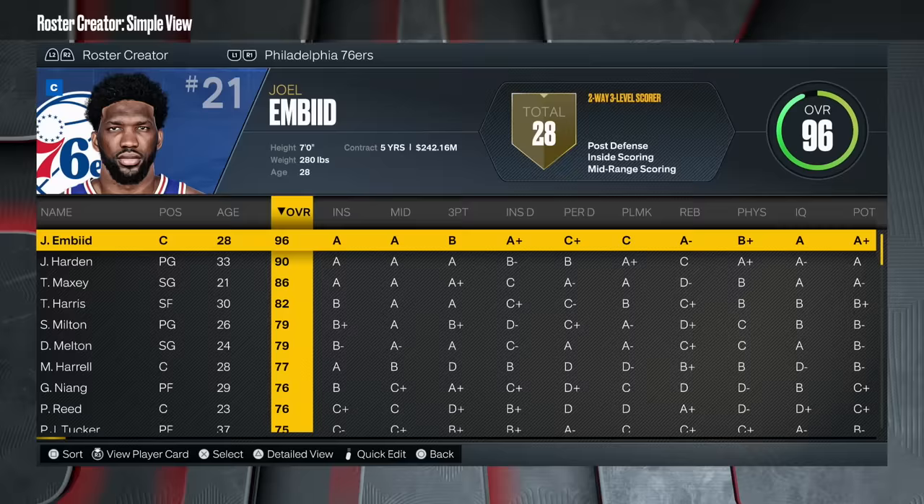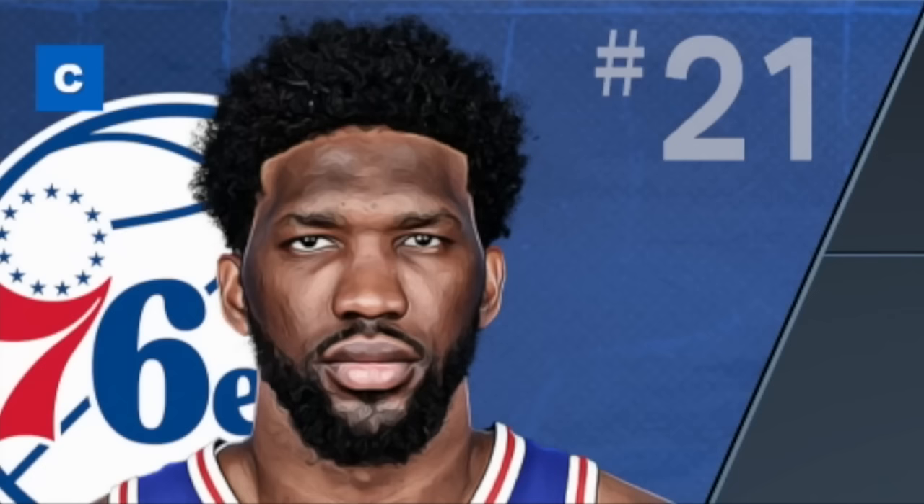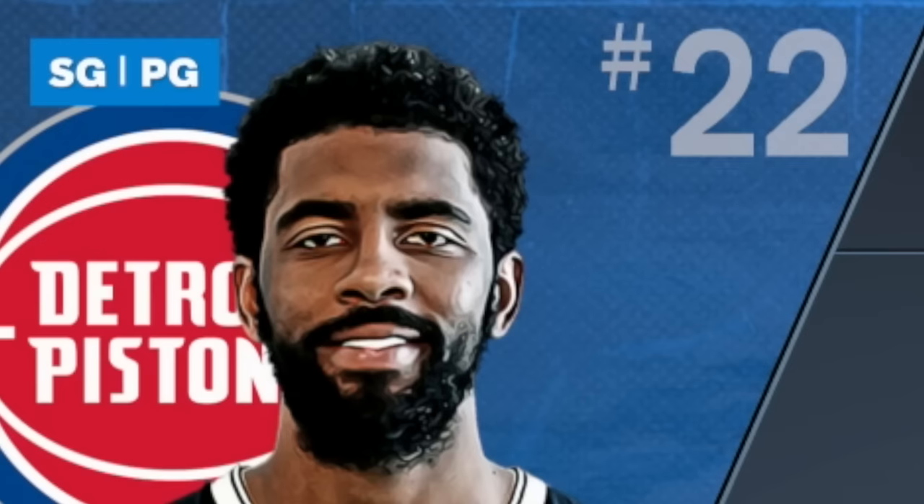I've got a board with 30 squares on it, and those squares are filled by NBA stars — the 30 highest overall players as ordered by NBA 2K23. I've given all 30 players a team to represent. 24 of those players remain on their original team — Embiid on the Sixers, Giannis on the Bucks, etc. While 6 players who are the 2nd highest overall on their original team will represent teams without a top 30 player — Anthony Davis the Timberwolves, Kyrie the Pistons, etc.